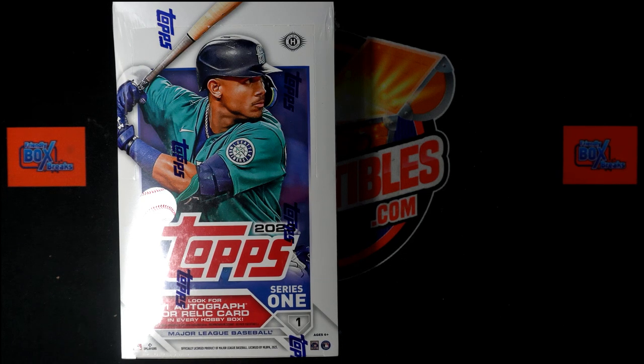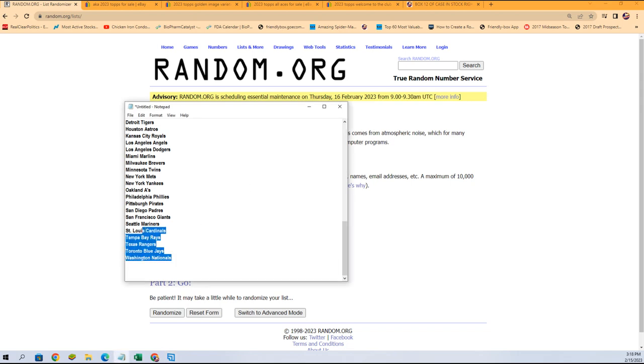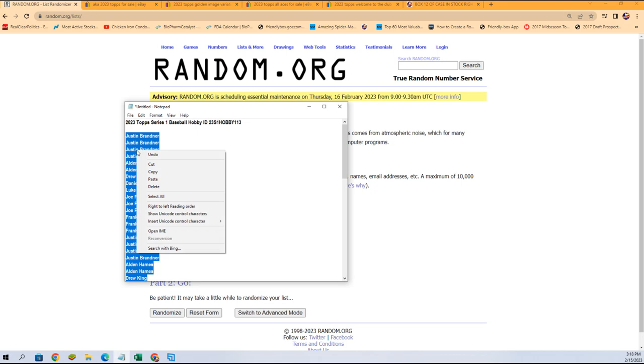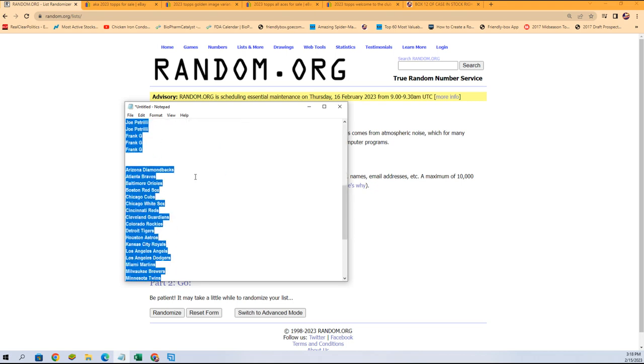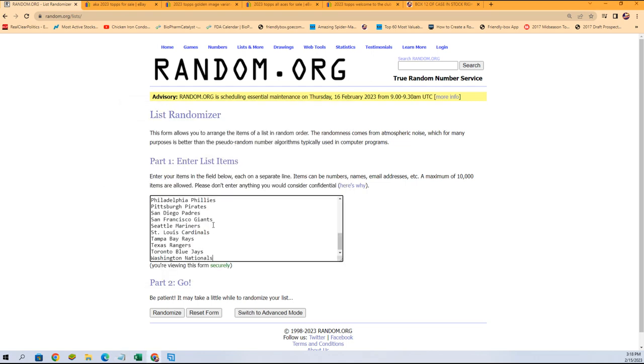This is going to be box 113, Topps hobby Series One, 2023 Topps, let's do it. The jumbo has better odds and has guaranteed autographs in the box. The jumbo is actually better than the hobby — you get different stuff and better odds. Hobby boxes are a lot cheaper than jumbo boxes; jumbo costs more but you get more in them.